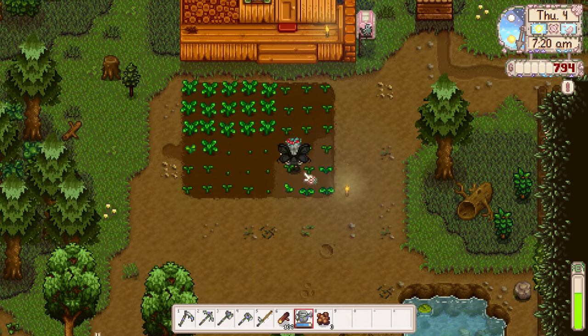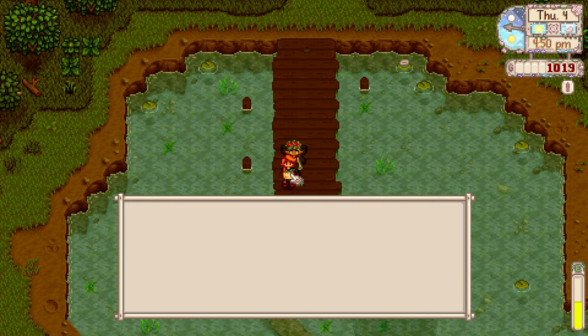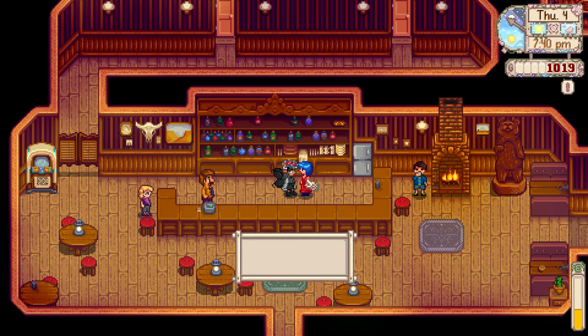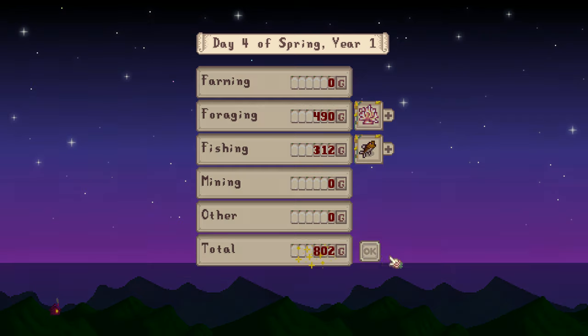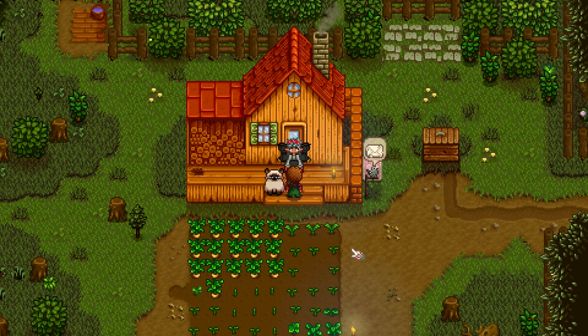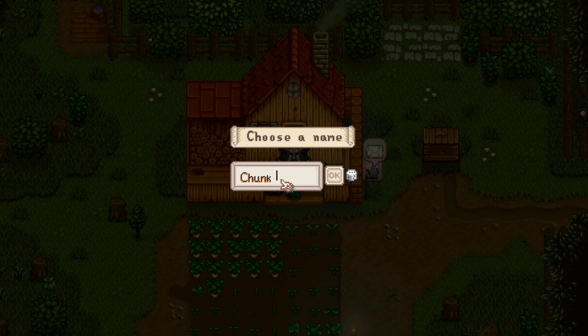The next day was more gardening, tree chopping, spa visits, and meeting townsfolk. I used all the wood I chopped to repair the bridge on the beach for an easy source of forageables. Made a quick trip to the bar and went to sleep before 9, unlocking level 2 foraging and the recipe for the survival burger. Marnie woke me up the next morning to deliver the most adorable stray cat. It took me a few minutes to decide a name for it, but I eventually landed on Big Boy. It fits.